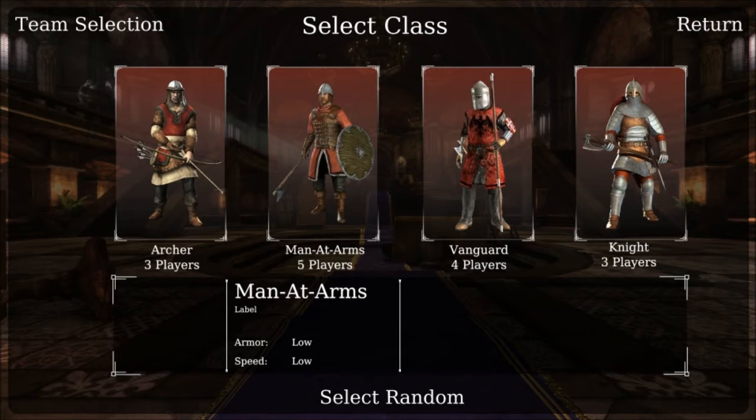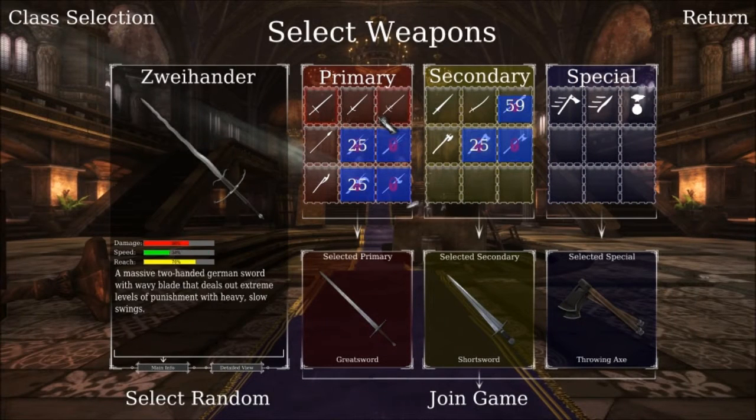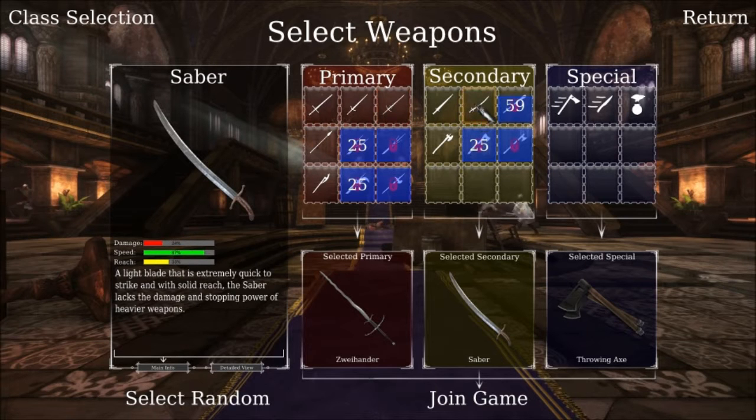Hello again, back here for one little wrap-up video of the Chivalry Medieval Warfare look here. We're starting a new match. I'm going to play my Vanguard class. I've got my first tier of swords pretty leveled up there — I'm going to choose that one as my primary and that as my secondary weapon, and let's go.